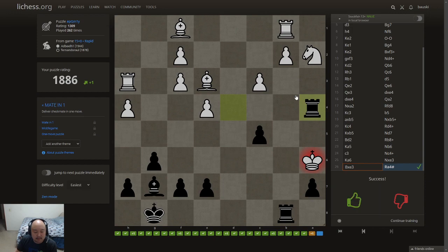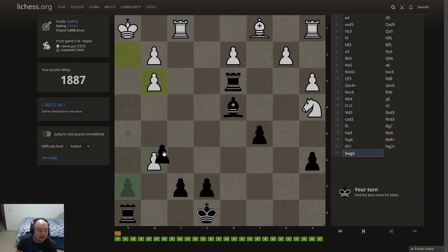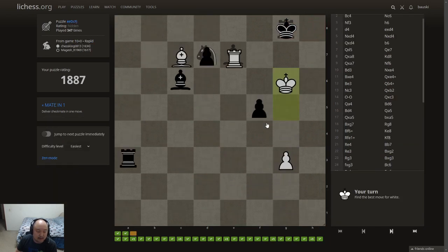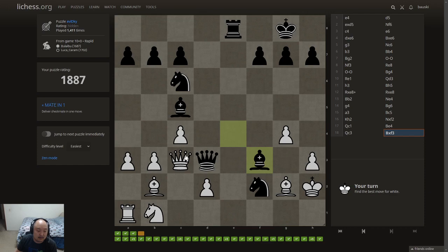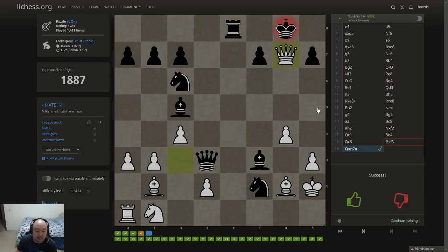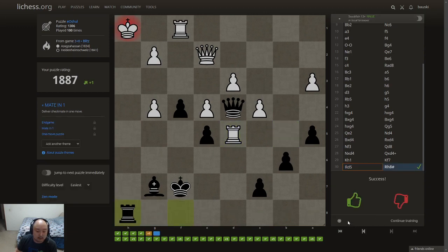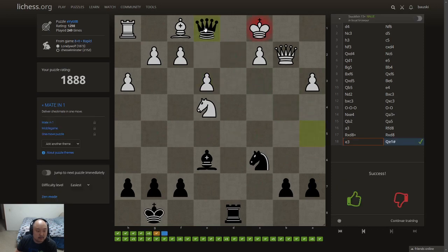There was a name for this — I watched a Ben Feingold video where he said the name of that mate just recently, sadly I don't remember. This looks good. Yep, that looks good. That — too bad I don't know the name of that one either. Yep, that's just mate there. Mate here. This is another Anastasia-ish kind of thing.